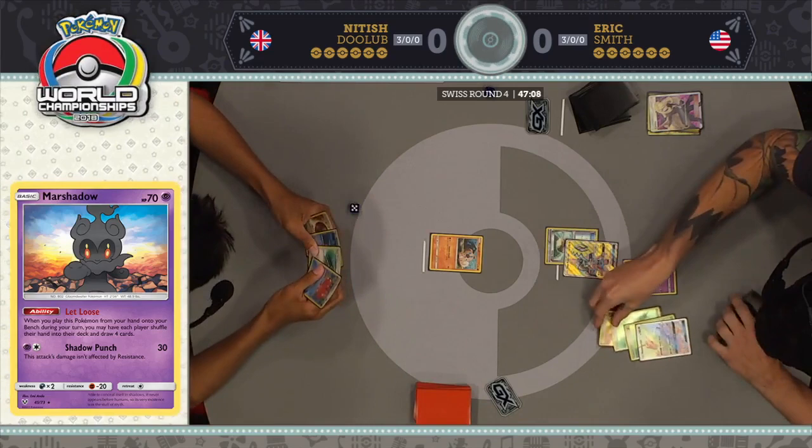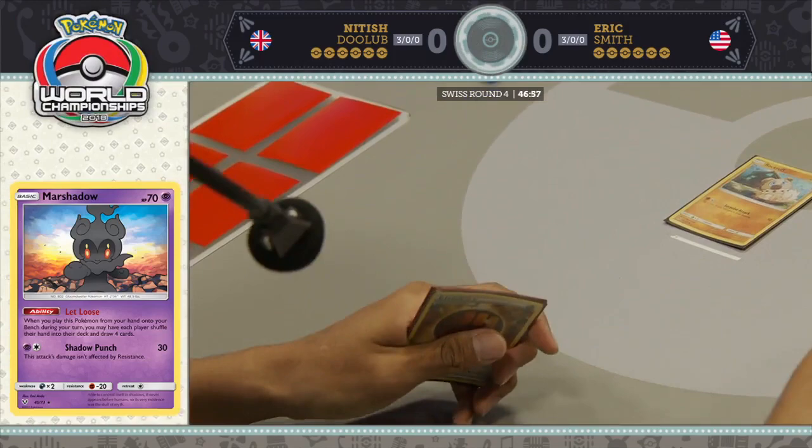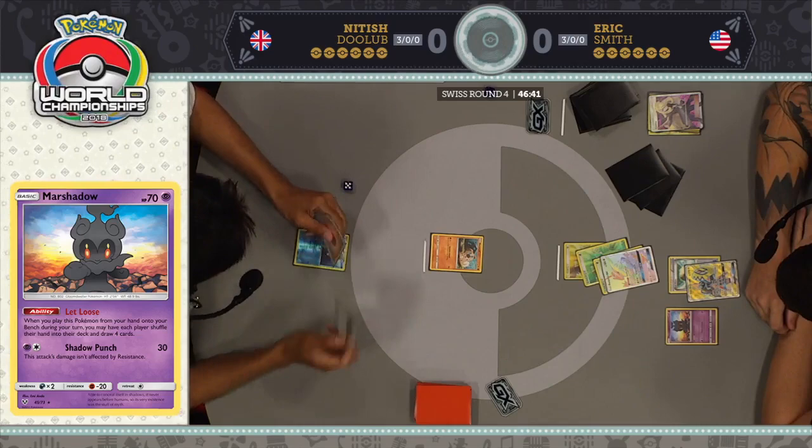That's three energy in play here for Eric on the first turn of the game. Of course, he has to pass as he is the first player to go. Nittish has to find cards as fast as possible but has no supporter in hand — he just plays Field Blower to say he did something.